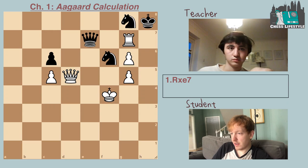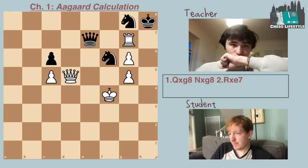I guess in that position if black is allowed to bring his king in, then we have nothing. So now I'm looking at queen takes g8, knight takes g8, and rook takes e7.